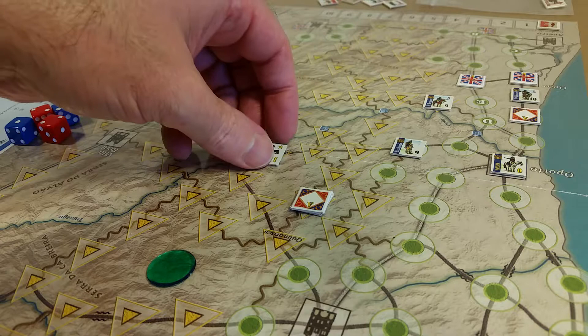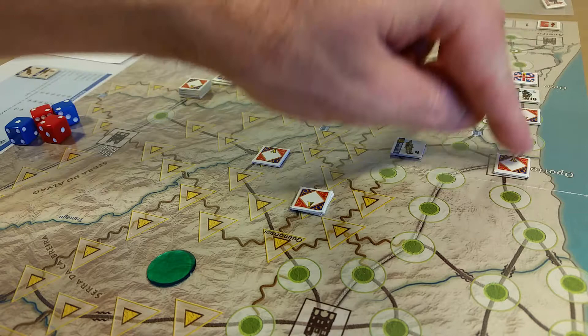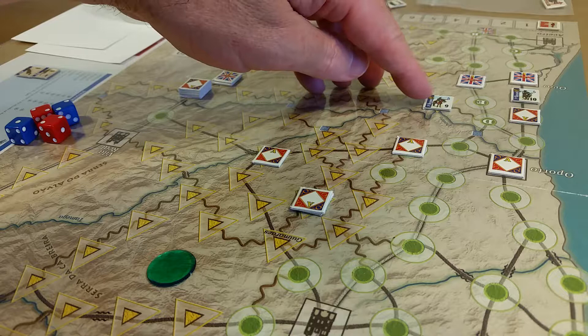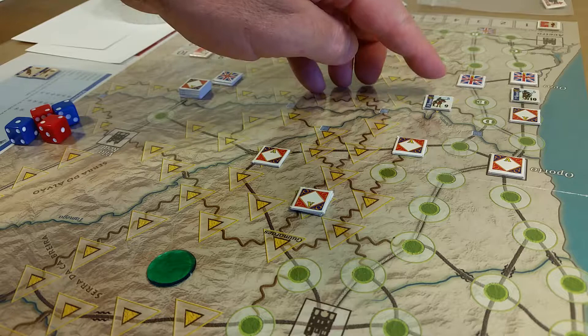I'll flip them over when I'm done. I think Soult is going to stay put, Lazon is going to stay put, and I'll have Delaborde stay put as well for now. Now we have the dragoons here and the dragoons here.